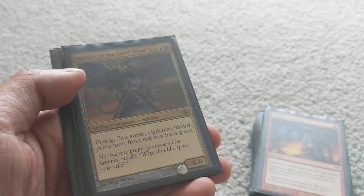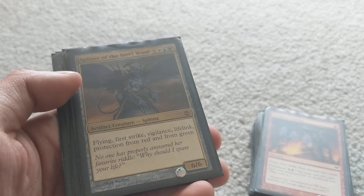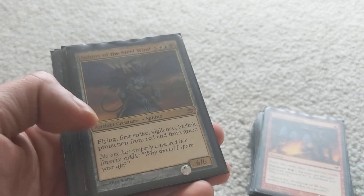Sphinx of the Steel Wind is kind of like a Akroma — I don't have Akroma in this deck but it's similar. It has flying, first strike, vigilance, lifelink, and protection from red and green. Just a lot of keywords on that thing — pretty useful.